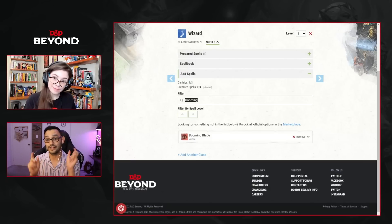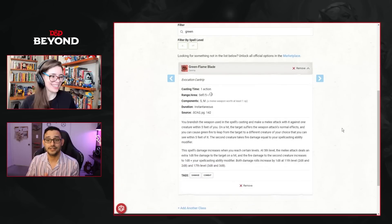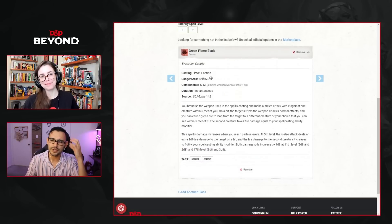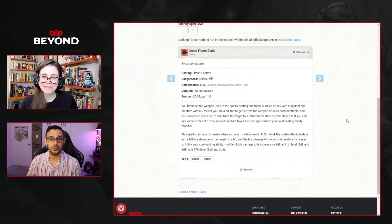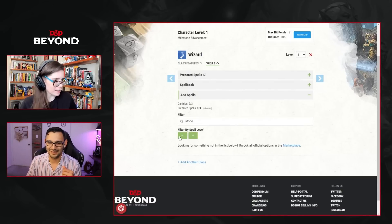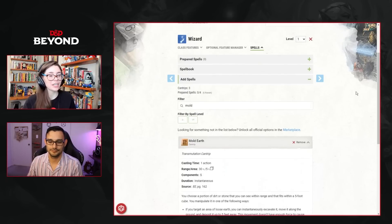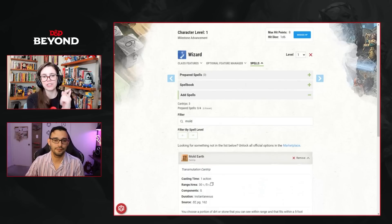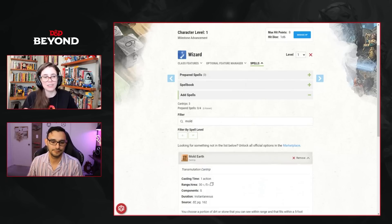The second cantrip is Green Flame Blade — not a personal favorite but useful since we won't have a ton of AoE, so it spreads damage to multiple targets. The third cantrip is Mold Earth, pure flavor — you choose a portion of dirt or stone you can see in a cube and manipulate it in a few ways. It fits the earth genasi wizard theme perfectly, like Druidcraft for a nature druid.